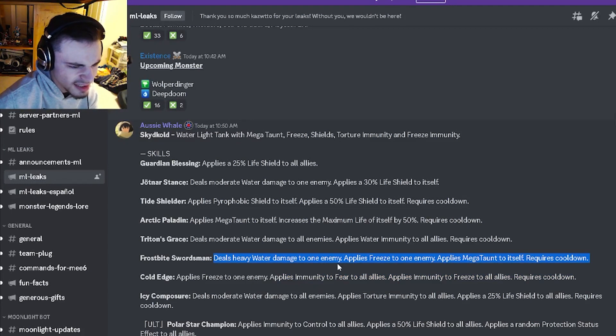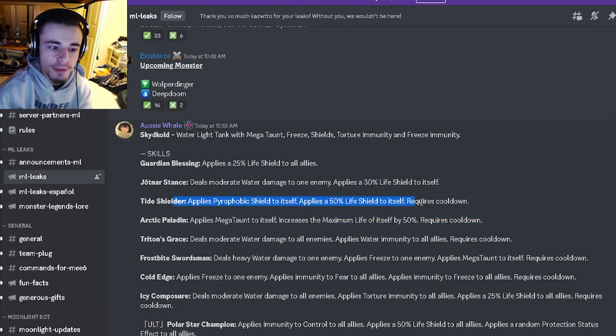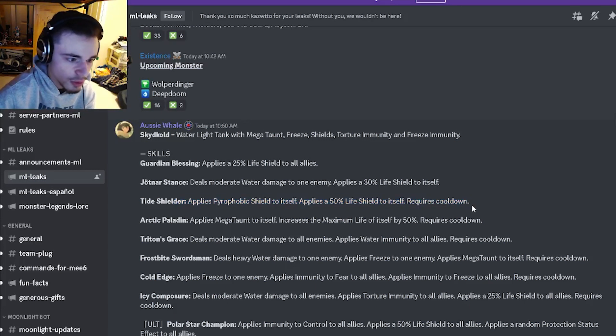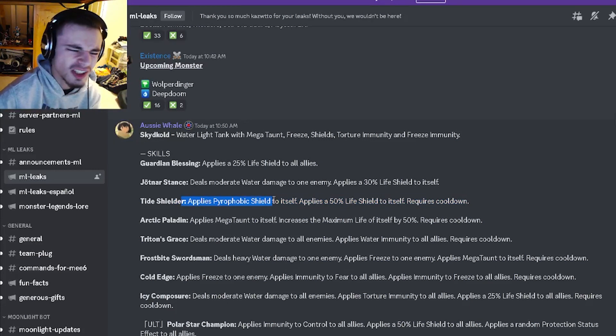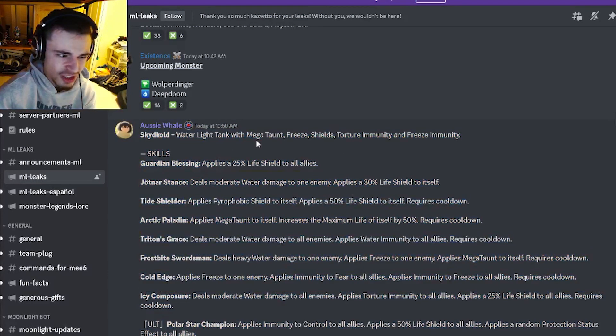He has Heavy Water Damage to one enemy and Freeze to one enemy and Megaton to himself, as well as a Maximum Life Increase to himself, which is pretty good. There's also a Pyrophobic Shield with 50% Life Shield, which is really good — that makes it so that he can only be hit by fire moves. Overall, he's got some pretty great moves, and I'm guessing his trait will be Megaton, which will make him very, very good.